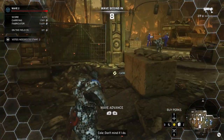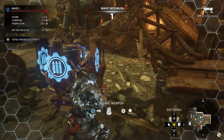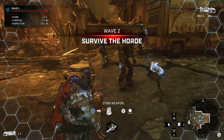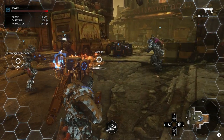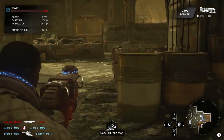For pilot, it's ammo capacity one, then ultimate cooldown two, and then you can pull down. Weapons lockers are deployed.